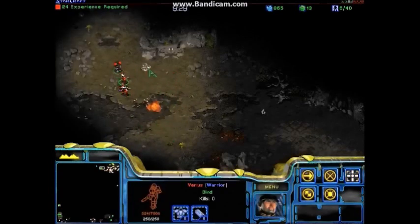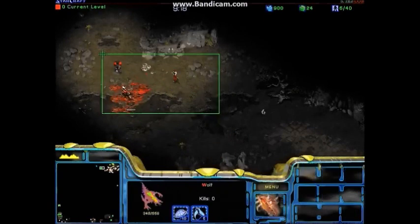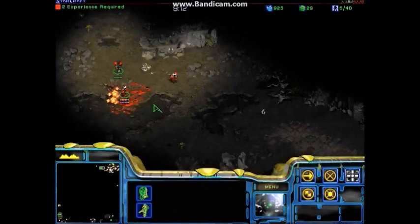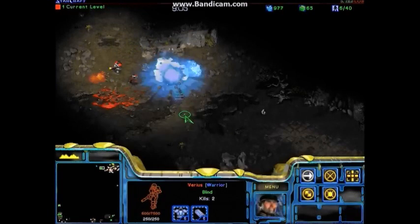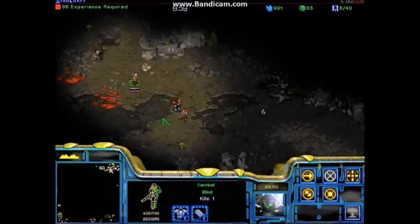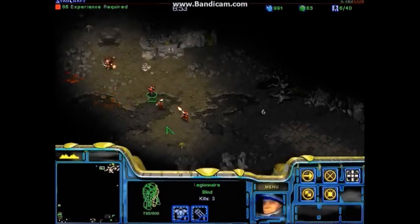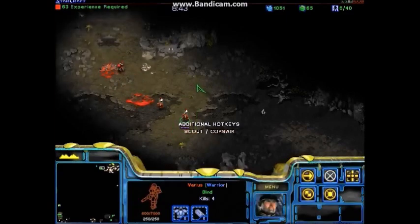The level up system: you get experience by killing monsters, doing quests, and that sort of thing. Now we'll just quickly try and level up here — we're at level zero, which is what you're not usually supposed to be at, but since I've rigged it, that's where the level we're at. Okay, here it goes. Yep, so you get attribute points, new spells, and sometimes new spell hotkeys as well, which we'll look at in a second.